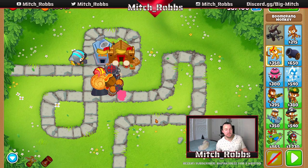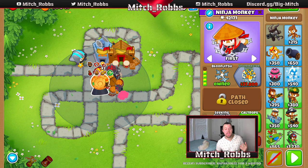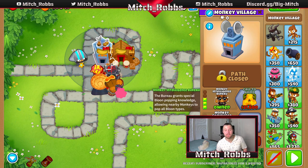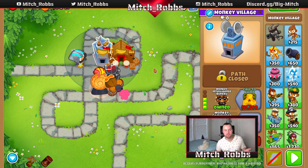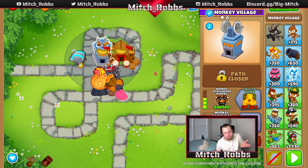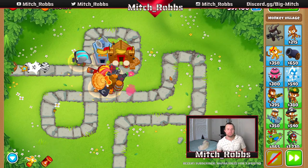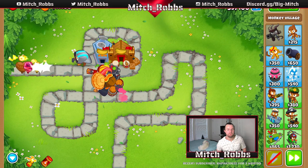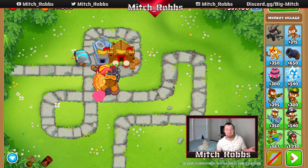Round 59 is our first camo lead round. Camo leads are a big problem — our ninja monkey can theoretically handle it, but there are going to be enough of them where he can't alone. This MIB is coming in really clutch. Normally this is a problem round if you haven't prepared for it, but we've prepared for it.